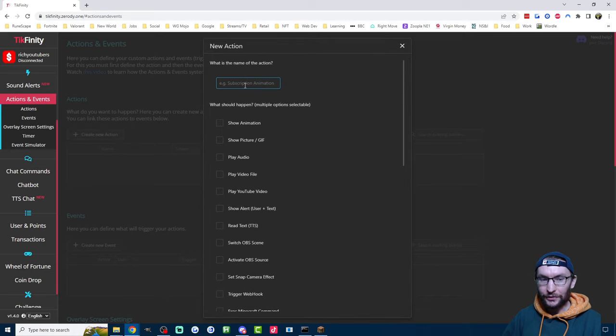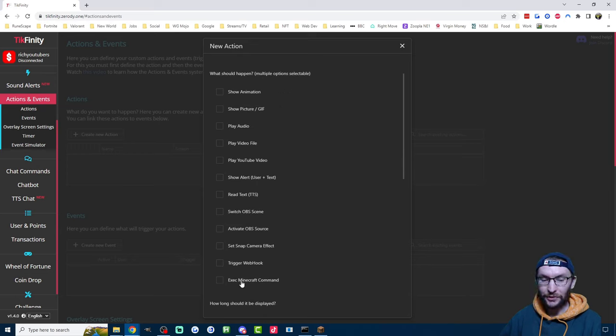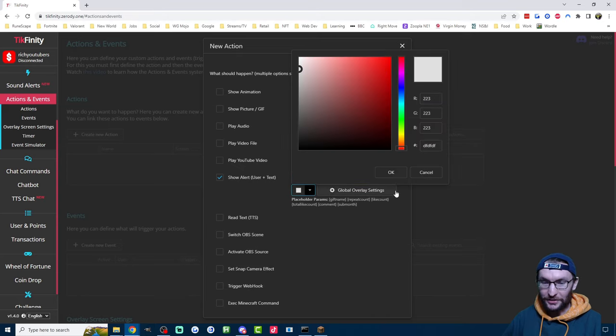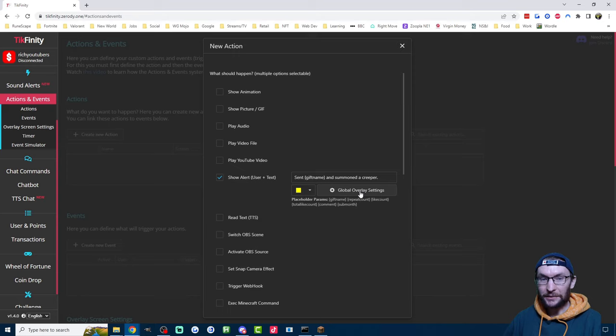Begin by creating a new action and giving it a name. Let's do what I mentioned at the start — spawn some Creepers. I'll call it Creeper Spawn. There are a lot of checkboxes here. The most important one is Execute Minecraft Command, but there are a few others you might want as well. Starting with Show Alert User and Text — if you're streaming from Live Studio or using a Stream Key, you probably want this. It will show the profile picture and username of the person sending the gift, what gift they've sent, and what they've summoned. So you'd type something like 'sent {gift_name} and summoned a Creeper.' You can change the color — I'll change it to yellow. There's also a TTS option that can read out loud what happened, such as '{username} sent {gift_name} and summoned a Creeper.' Add the username prefix with curly brackets, then hit Test to hear what it sounds like.